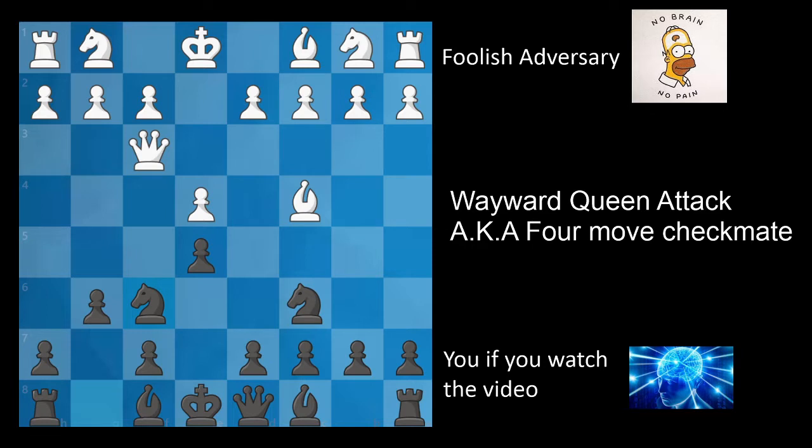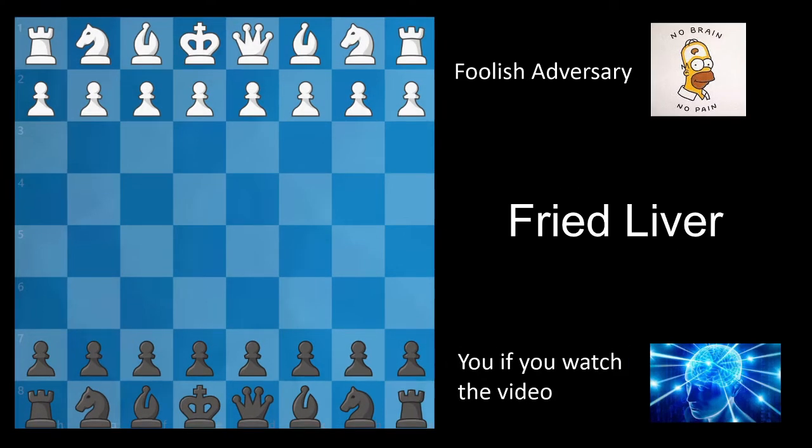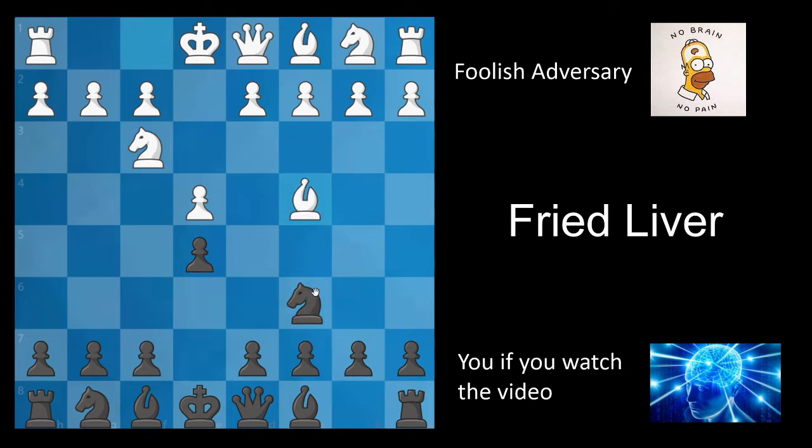Now that we've looked at how to defend the four-move checkmate, let's move on to our next example. Here we have the infamous Fried Liver. The Fried Liver arises after e4, e5, knight f3, knight c6, bishop c4, knight f6, and knight g5. Again, what is white threatening? White wants to play the move knight takes f7 with a fork of the queen and the rook.